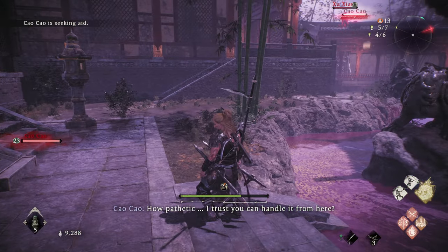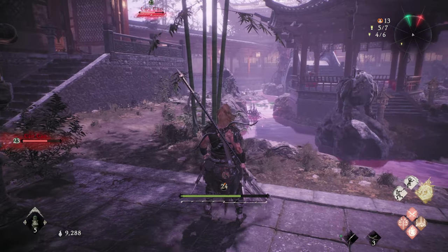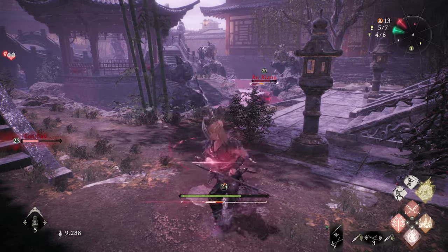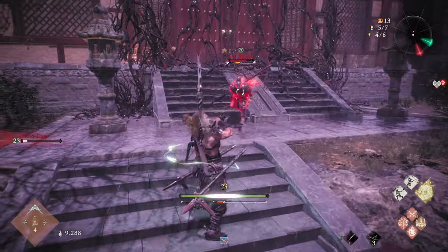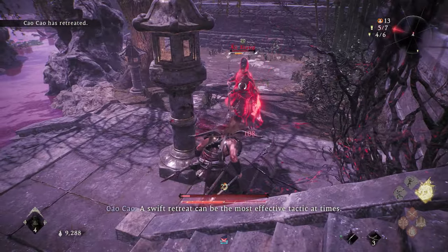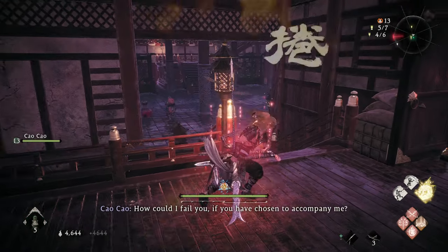'I trust you can handle it from here.' We're gonna try. Let this invader come over here and we'll try to fight him. Here he comes. That's not what I want to do. I cast the wrong spell. I dodged that wrong. I'm totally dead, I'm so dead. I don't even know dude. I started off - I cast the wrong spell, I was trying to buff my damage.